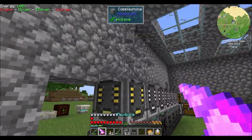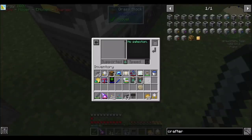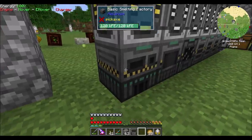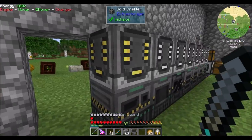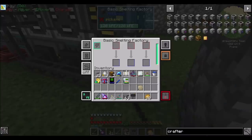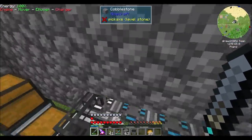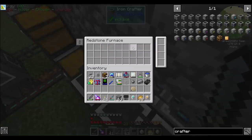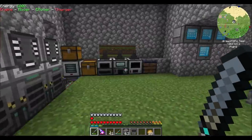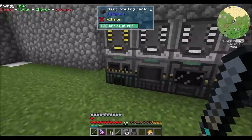Hello, gold crafter. That's cool — a basic smelting factory crafter. I'm making a basic smelting factory. Why, you ask? Well, take a guess. Because it's a little bit faster than our thermal smelter, and I need to smelt a lot of things. So what I'm going to do is move all my patterns out of here and put them right there. Now when we smelt things, it should go in here nice and quick.